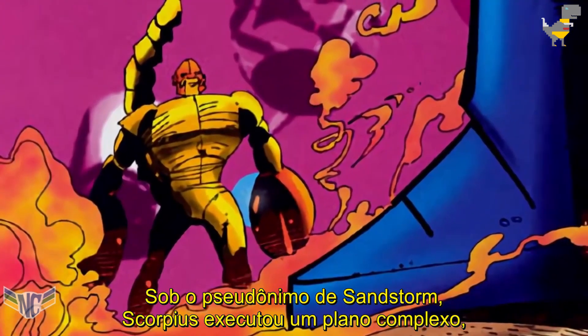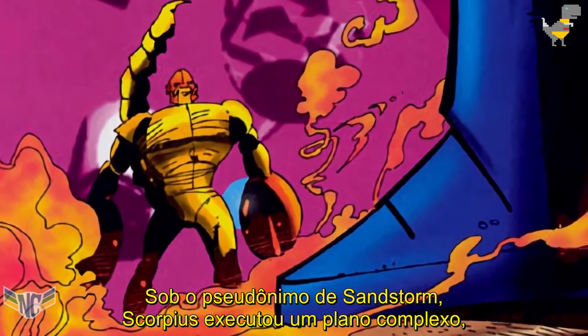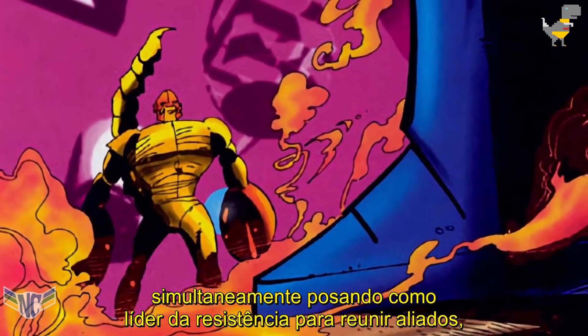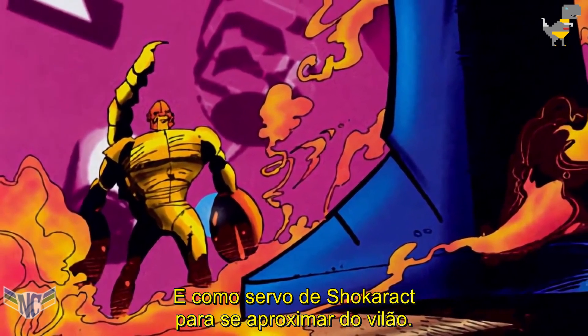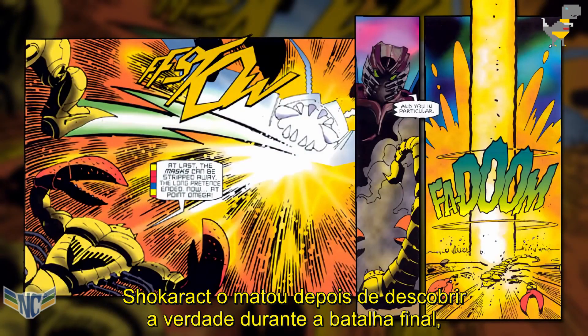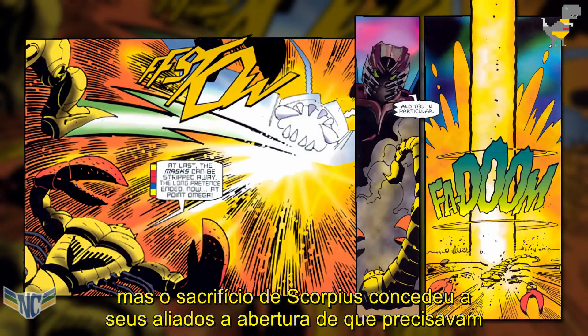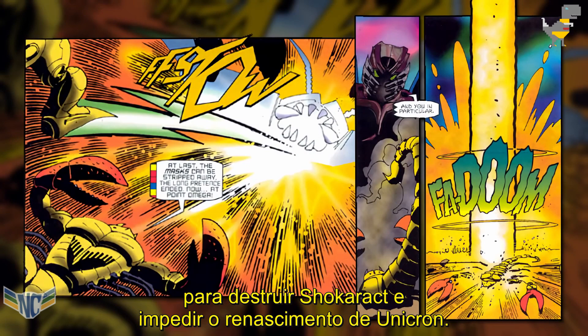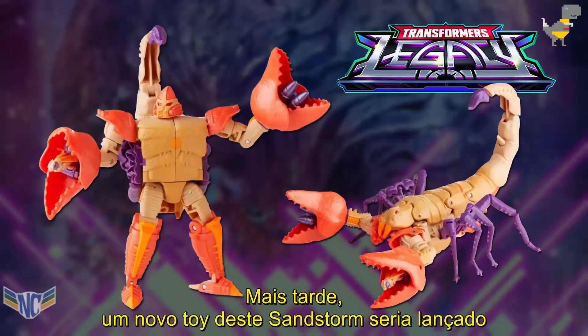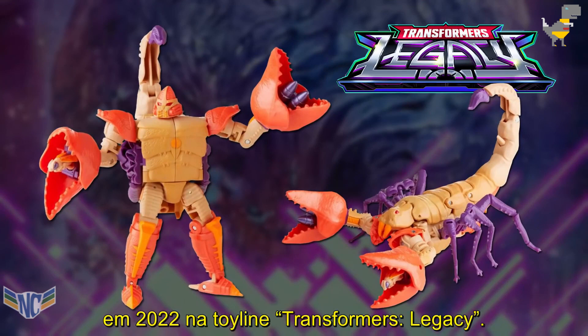Under the alias of Sandstorm, Scorpius executed a complex plan — simultaneously posing as leader of the resistance to gather allies, and as a servant of Shockeract to get close to the villain. Shockeract killed him after learning the truth during the final battle, but Scorpius' sacrifice granted his allies the opening they needed to destroy Shockeract and prevent the rebirth of Unicron. A new toy of this Sandstorm would later be released in 2022 in the Transformers Legacy toyline.